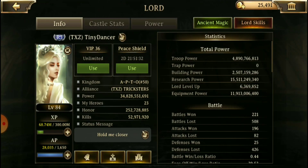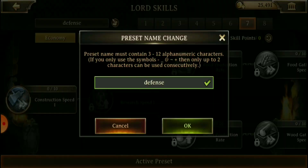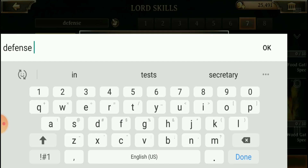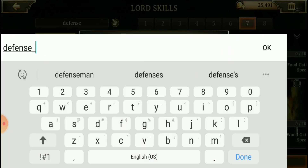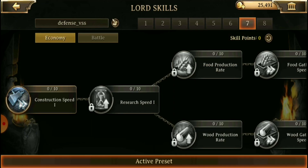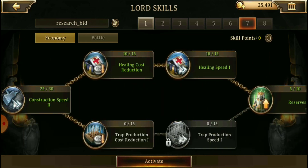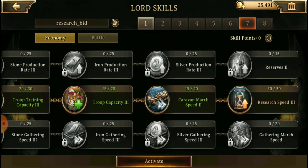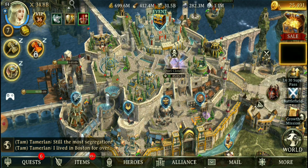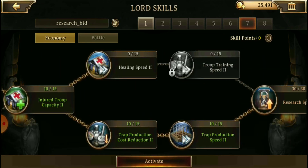When we come into my Lord skills, we have eight presets and you can name them by clicking on the little parchment paper. If you want to double-name them, you can use an underscore instead of a space and it will allow you to do so. The theme for all these preset Lord skills is that you want to go all the way to the back and fill up the most important boost first, then work your way backwards, because all the best boosts with the highest buffs are going to be all the way in the back.